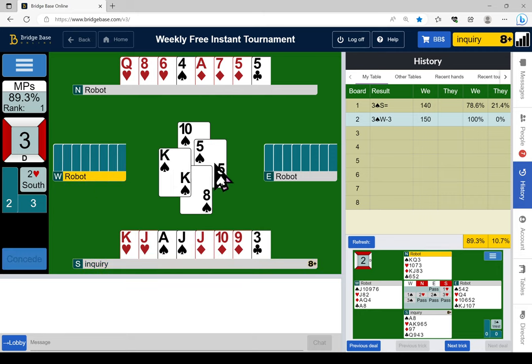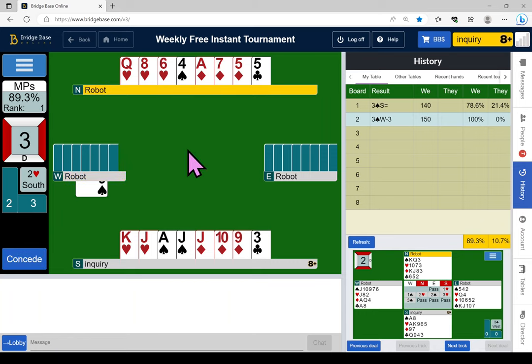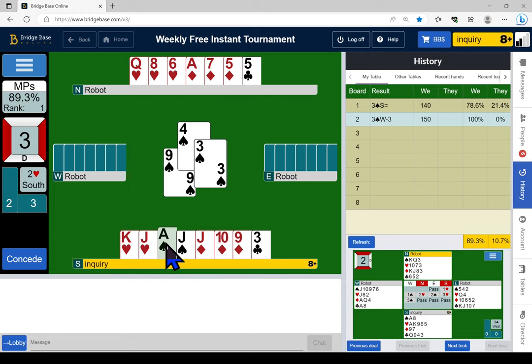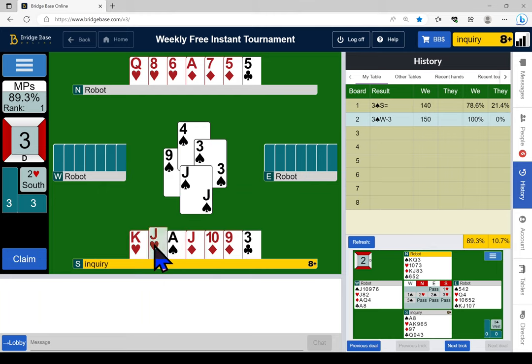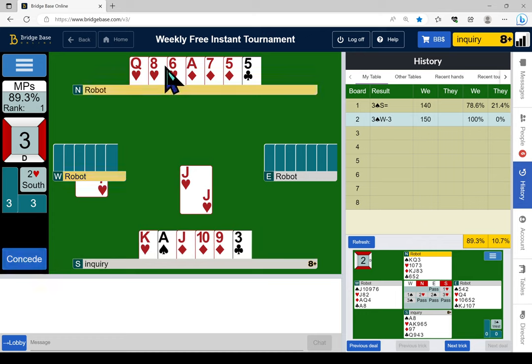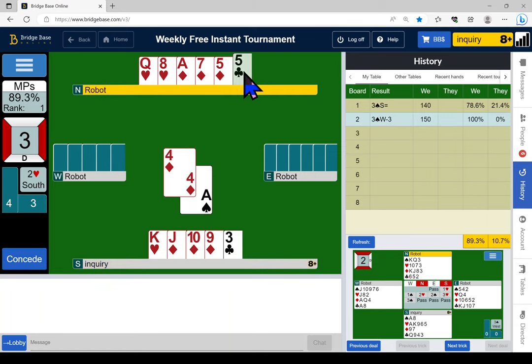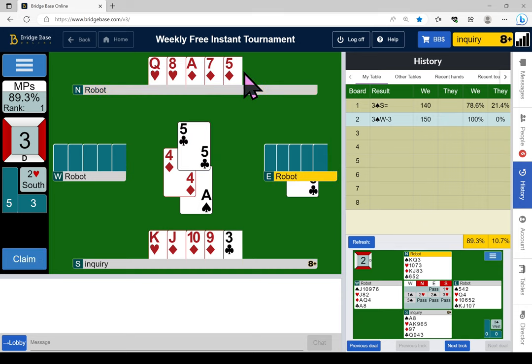He plays a three into five, so spades are okay. That was not the best plan. I'm going to catch a heart, then pitch a club on the ace of spades. I'm going to take the double finesse in diamonds, using a heart back to my hand to complete the double finesse, because this is match points — I'm going to play for split diamond honors.